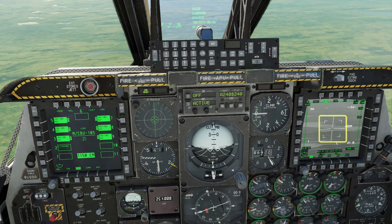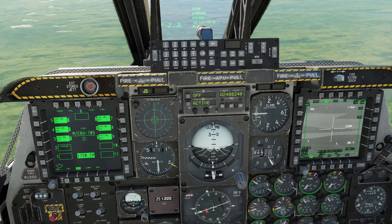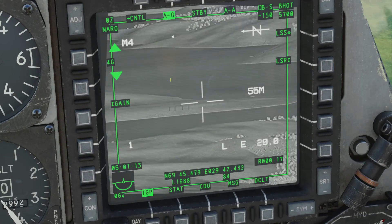Coolie right long to slave the targeting pod, and China hat forward to zoom. Use the boat switch to set an IR mode and slew to your first target.